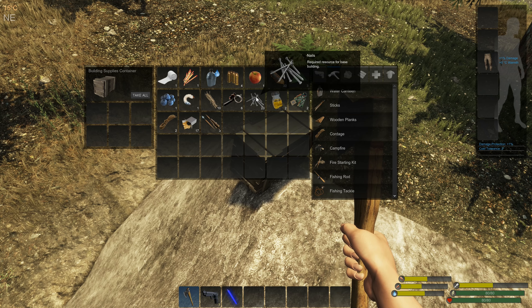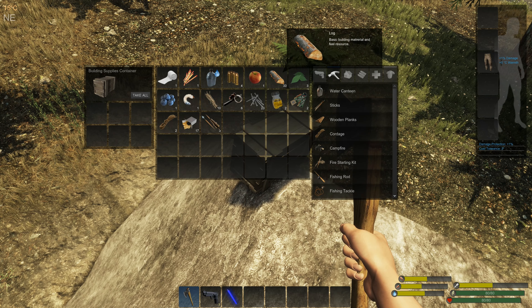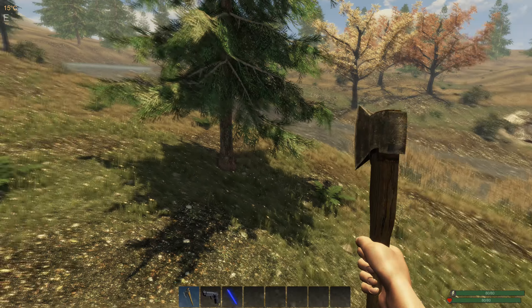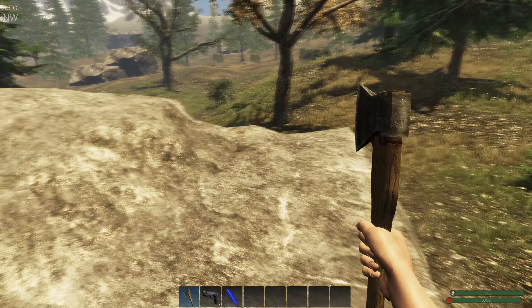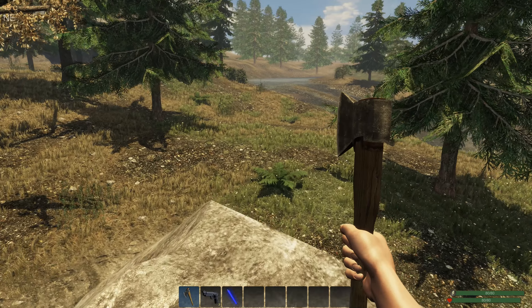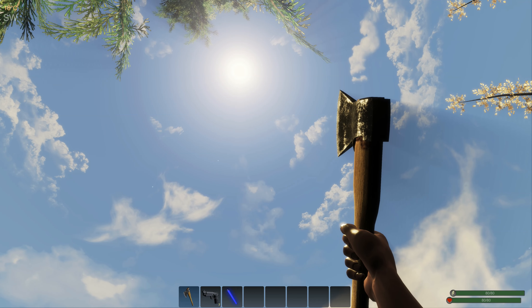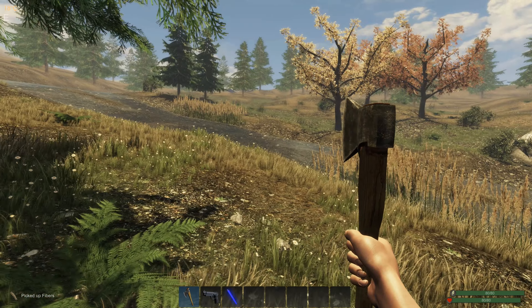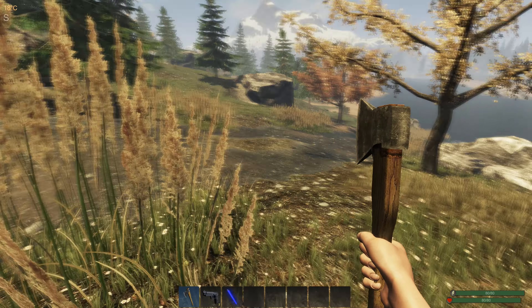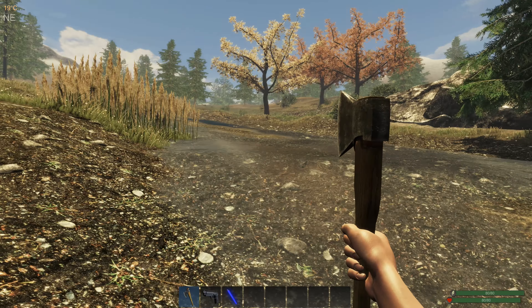I've already got 23 nails. Let's do an assessment: I've got 23 nails, I need maybe 10 more fibers, and I need about 70 more logs. So we're going to get chopping. Time-wise, we're about the middle of the day. You need to be thinking about where you want your base on your first day — that's really important.